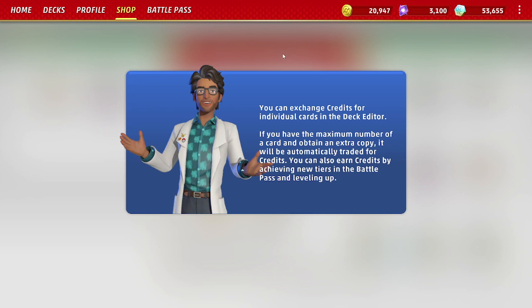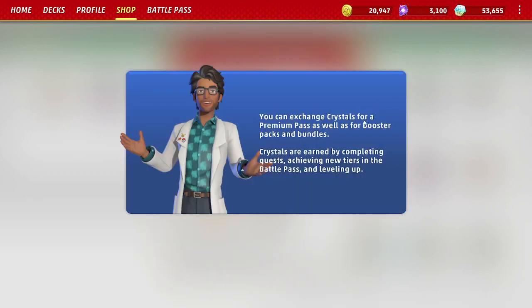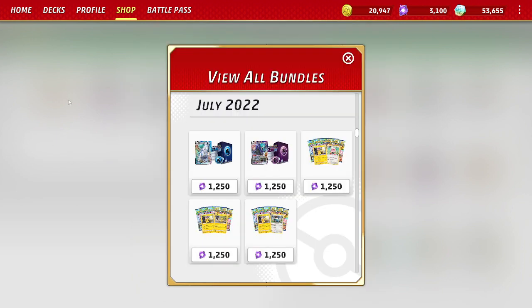Credits are what you're really buying the individual cards with, so that's a really important part of the economy. So what you're going to want to do is take the crystals you have and spend them in the store buying the product that will get you the most credits per crystal spent. There are two products to consider.